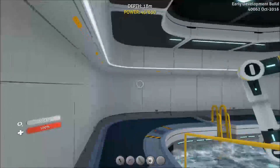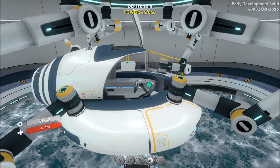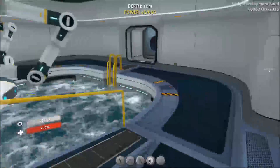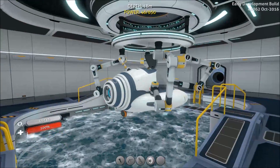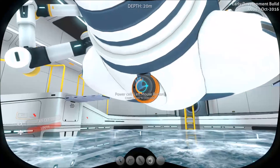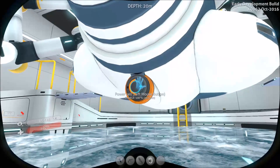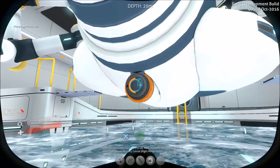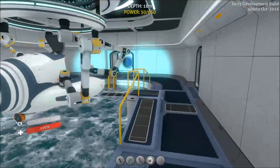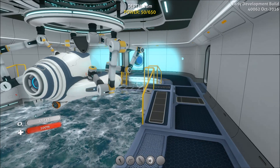Another major drain on your power supply is the moon pool — every time you dock a seamoth or prawn suit, it will recharge itself from your base's power supply. My power is currently at 45 because I took the seamoth out, drove around a bit, came back, and it used up some power. What the moon pool is actually doing is charging the power cell inside the vehicle. One trick: if you need to rapidly charge power cells for the cyclops, you can sit in the moon pool water and swap each power cell in and out — but be aware this will drain your base power incredibly quickly, faster than anything else in the game.